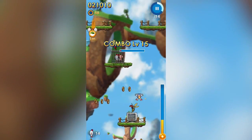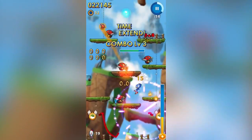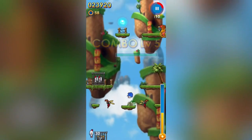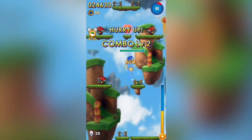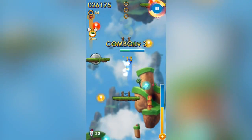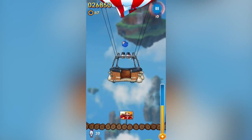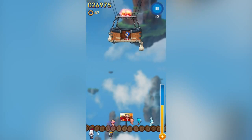That doesn't even make sense — that bee has its little pointy thing pointing downwards, but you get killed if you jump on top of it. That doesn't make any freaking sense. But the only thing I care about are the points. Saving the animals by throwing them off — please.